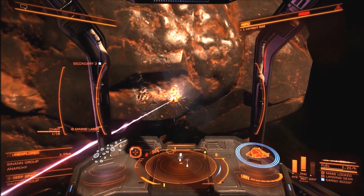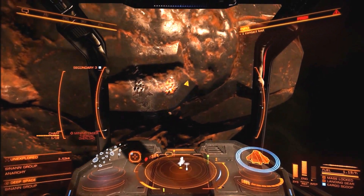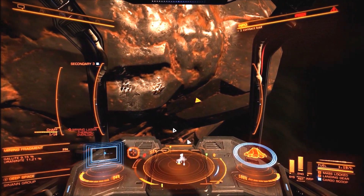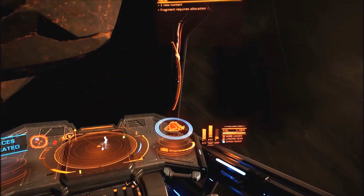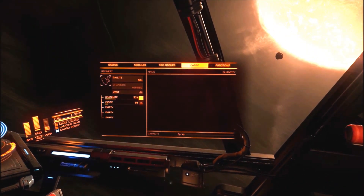Another thing I should explain: one piece collected is not one piece of mineral. You actually have to get enough for the refinery to create one piece of mineral. So if you see, the Euronite is at 32% — I have to collect more of that to reach 100%, and then I'll get one piece of Euronite in my cargo hold. That's why it's good to find really expensive places, because mining doesn't pay unless you find places that have really good minerals — like palladium, silver, or gold — because those you're going to make a lot of money off of.